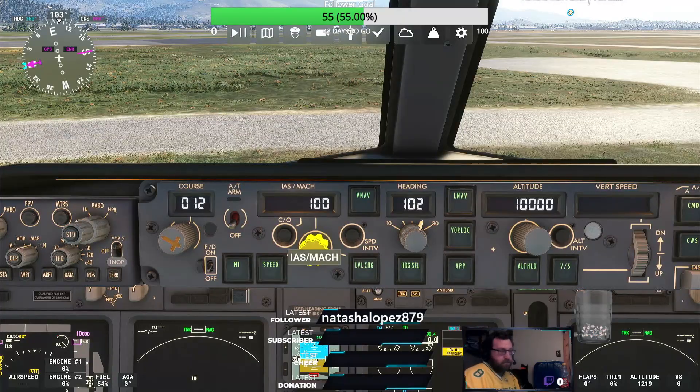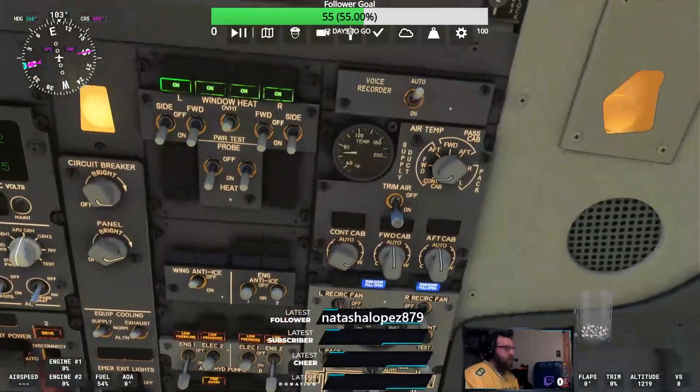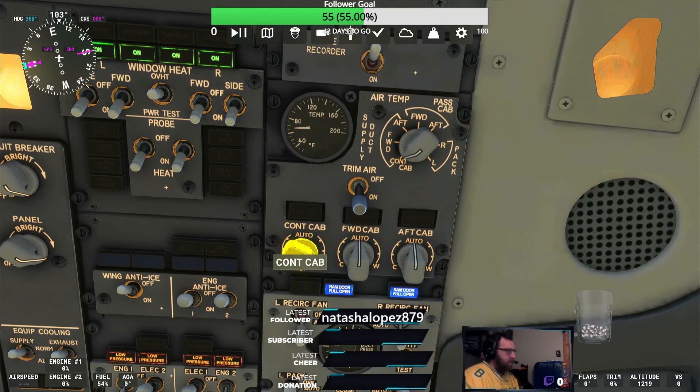I grabbed the dial. I'm using my controller — the left and right triggers to change the position of the dial. If you're in this aircraft and you're using a controller, using the left and right triggers to change the position of the dial, and you accidentally hit the A button while you have the dial selected, the dial keeps constantly spinning.